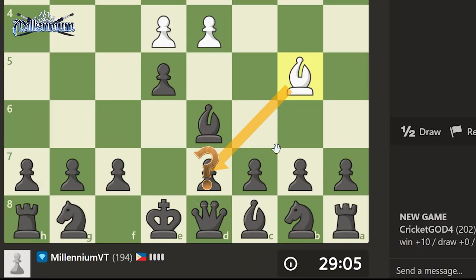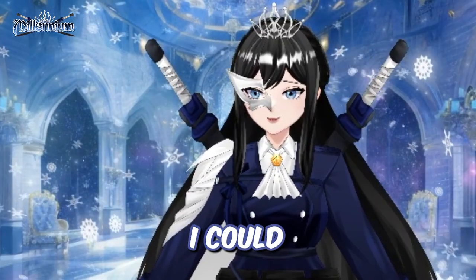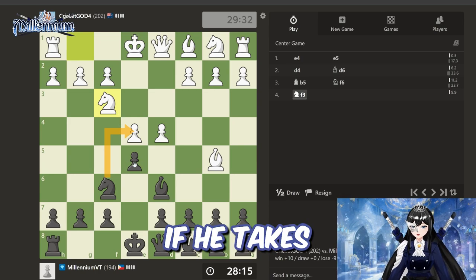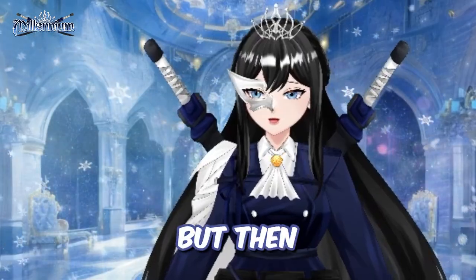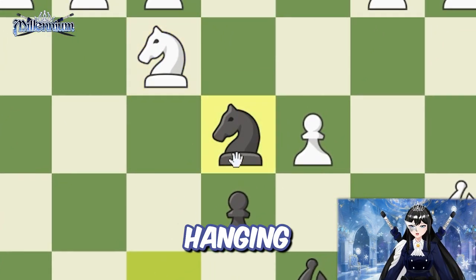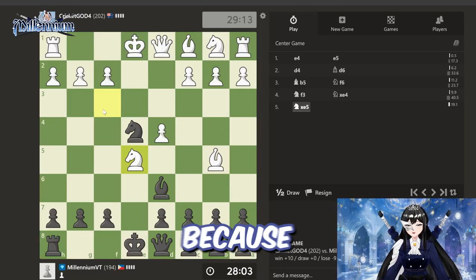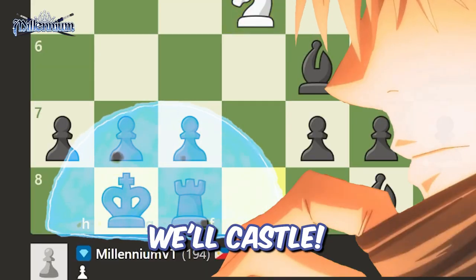Where are you trying to go? I wanna move my knight. I could honestly take this pawn because it's hanging. If he takes that, I'll just take it. But then he'll take it. It's alright, I'll just take this one because it's hanging. I have to watch out, I shouldn't put my queen there. We knew that he was gonna take that. We'll castle.